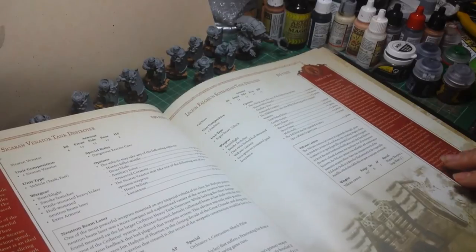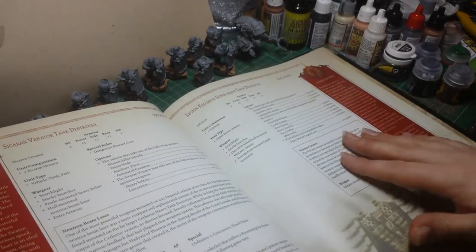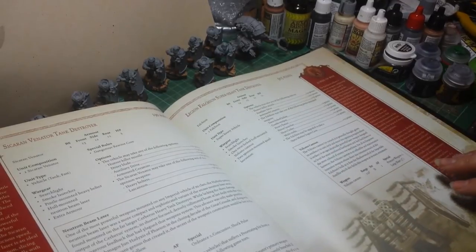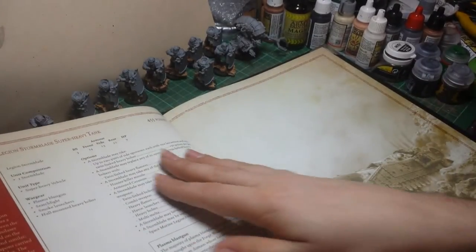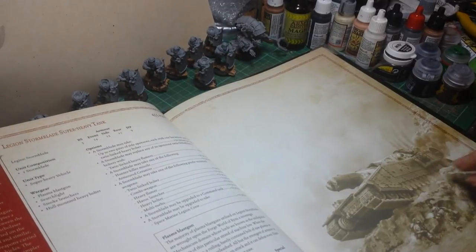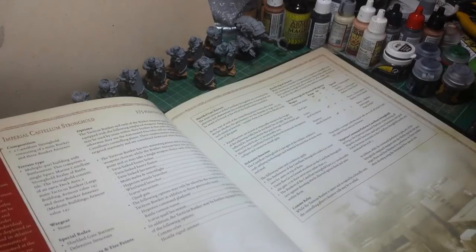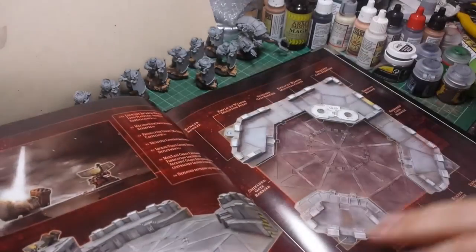Sicaran Venator Tank. The Falchion - I did ask Tony Cottrell how to pronounce that, and it is a Falchion, well that's how he pronounces it anyway. Your Storm Blade, which is your basic Imperial Guard one with the big Plasma Gun on the top. Castellum Stronghold, which we've all seen - that's been out for a while.